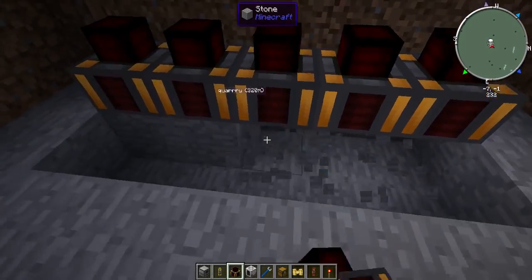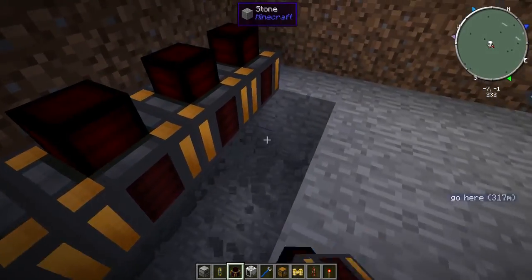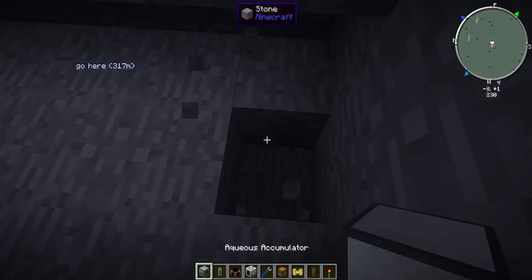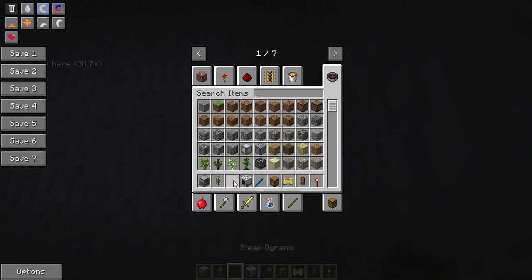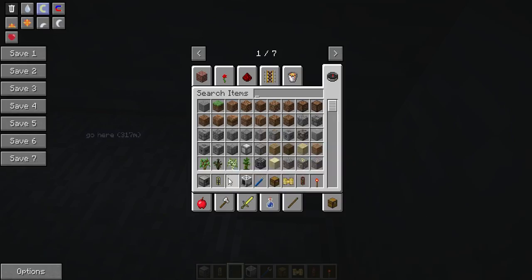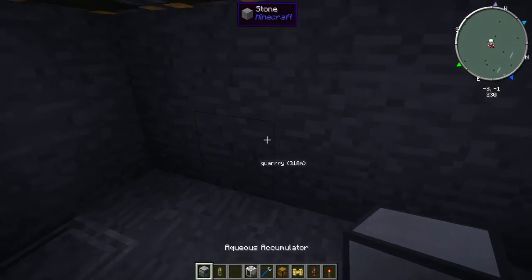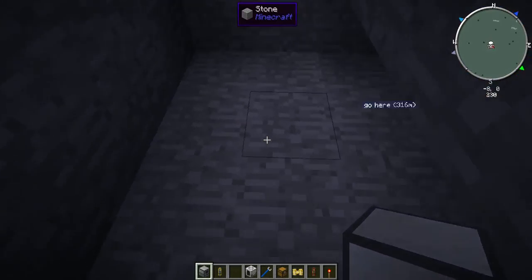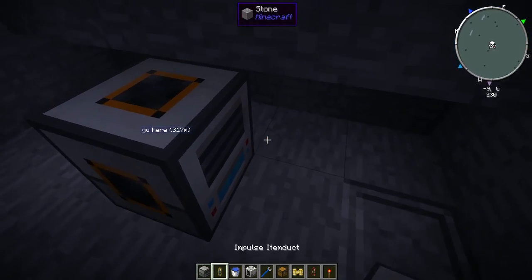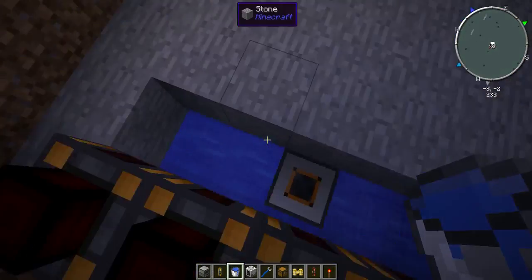Then you're going to want to dig below here so that you can put in an aqueous accumulator. Take your aqueous accumulator and put it right here. Take some water buckets and put water around it so that all sides are an infinite source.